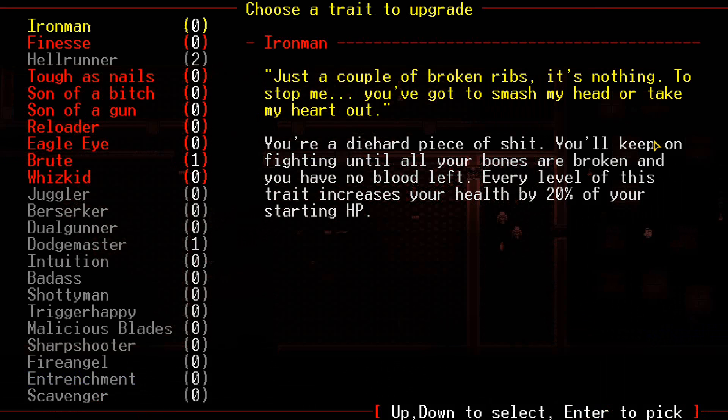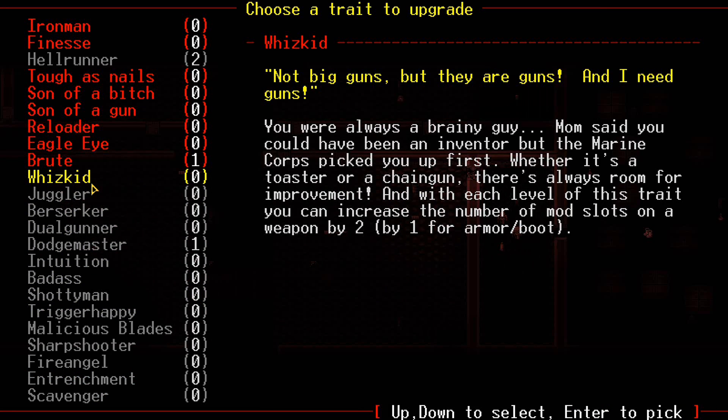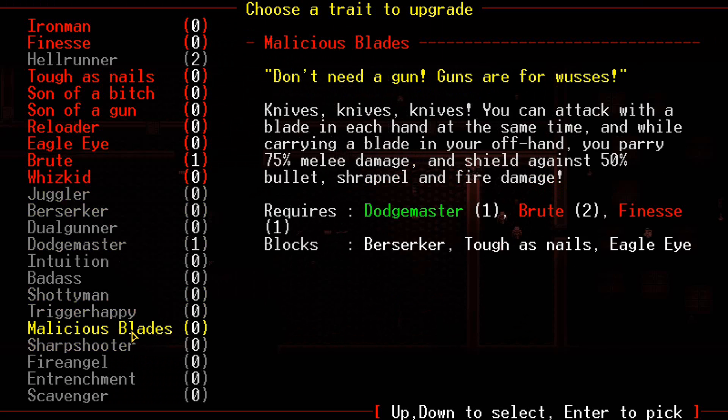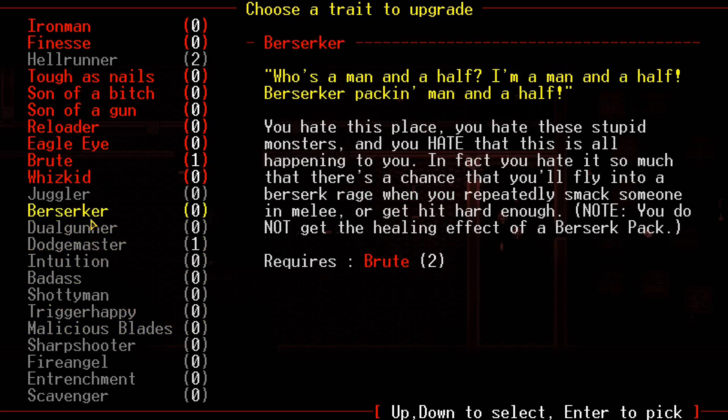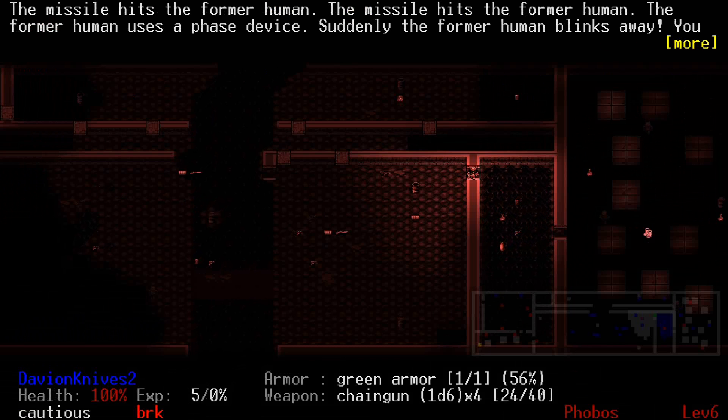Level 5. Another thing I was thinking about — I could get Wizkid right now, which isn't a bad idea. I'm going for Malicious Blades, which requires a Brute and Finesse. I've already got Brute 1. You know what, we're gonna go for Wizkid, just to get that out of the way.